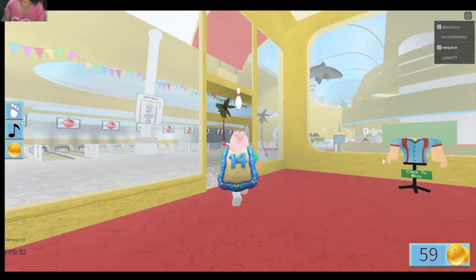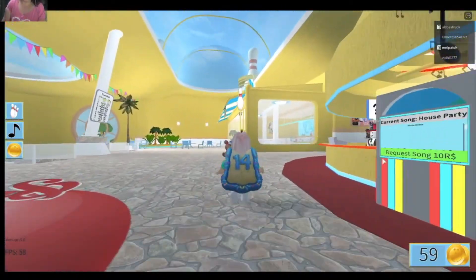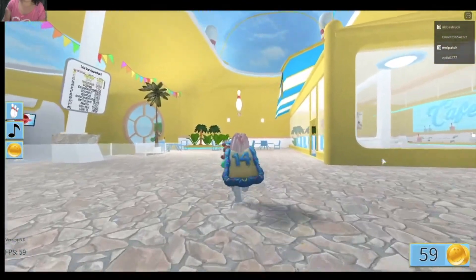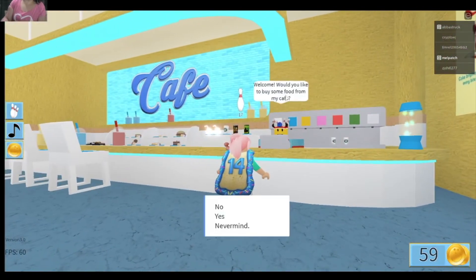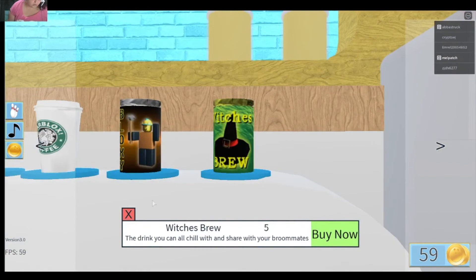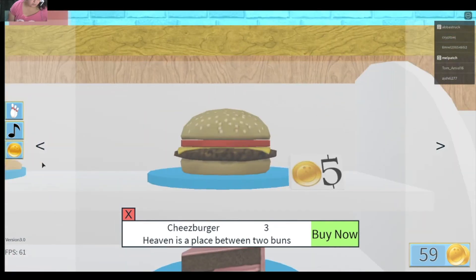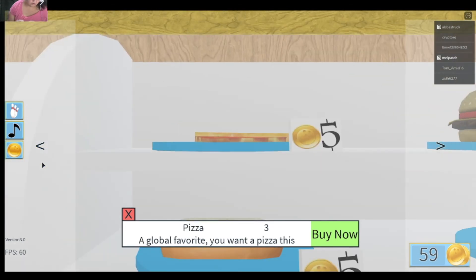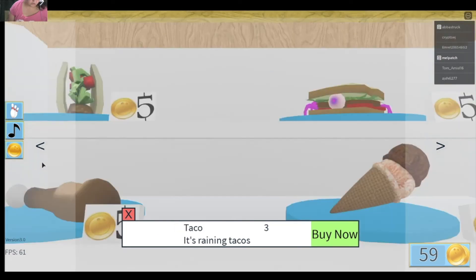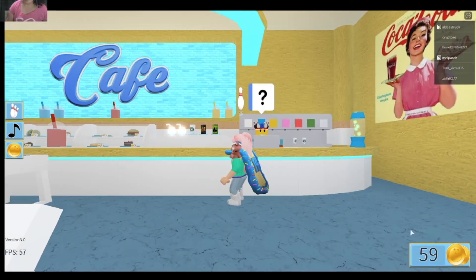That's not all you can use your coins for — there's also a cafe just over here. So you can use your coins at the cafe too. Items look to be around three to five coins each, though I'm not entirely sure. Alright guys, thank you so much for watching — please leave a comment and subscribe. Bye!